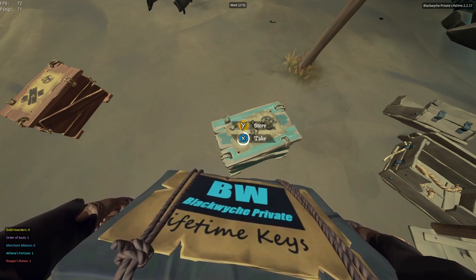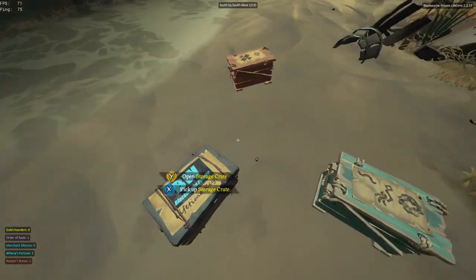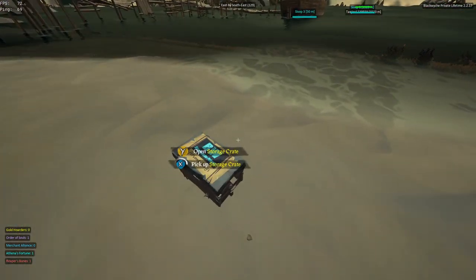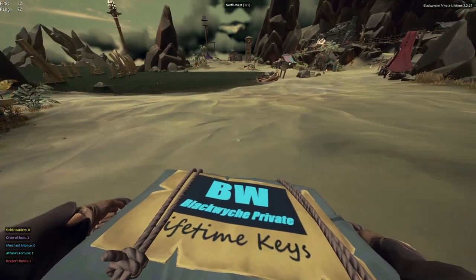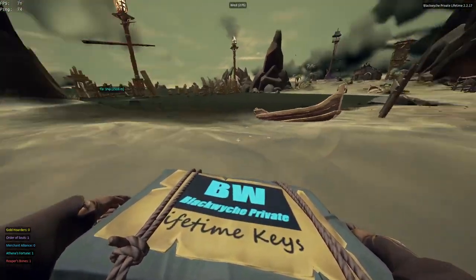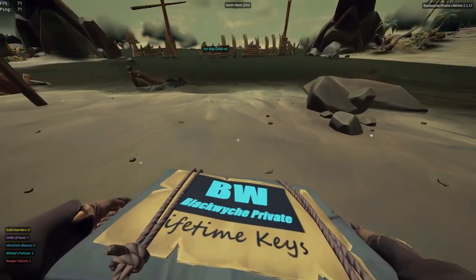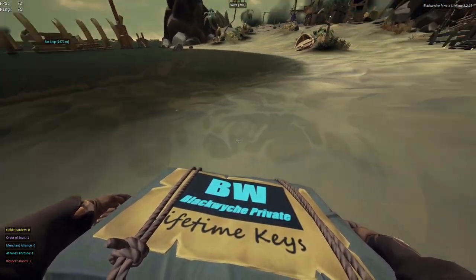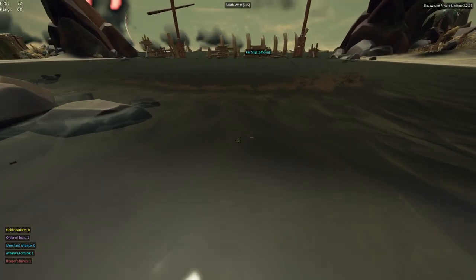After we got our wood and our bait inside of our storage crate, we can put these off to the side somewhere. Next, we're going to want to find our fishing location and put our storage crate near it. Our ship doesn't matter at this point. We know the stove is right here, so this will come in handy. We'll go ahead and put our storage crate right here and set our fishing location.